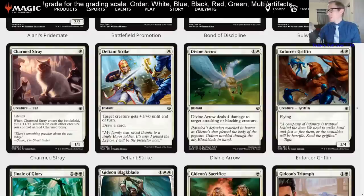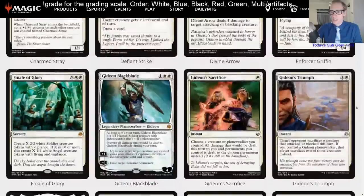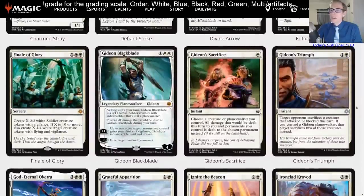I'm also going to be writing down the cards that get the best ratings to figure out the top 10 best cards in the set for Standard. Enforcer Griffin — four and a white for a 3/4 flyer. That's another limited card; not much reason to spend too much time on that.